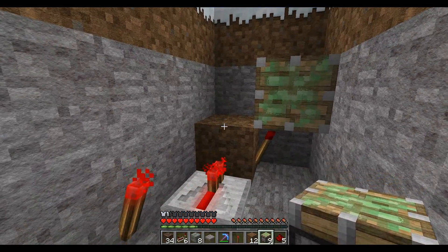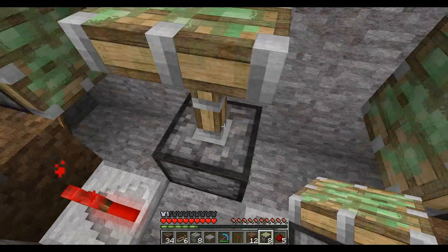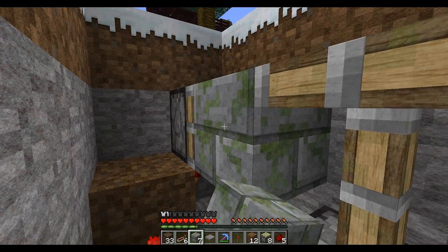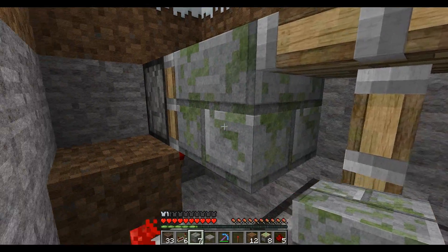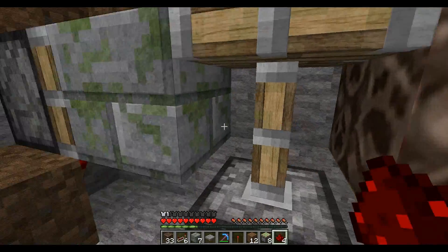Now be careful not to put the redstone on top of this yet because it will activate them. So your first one is activated. You then will put a block on one side — you can put soul sand on that and mossy stone on that one. You can put it on top or anything else. You need to do it in the right order otherwise it will mess up. So put these on now.